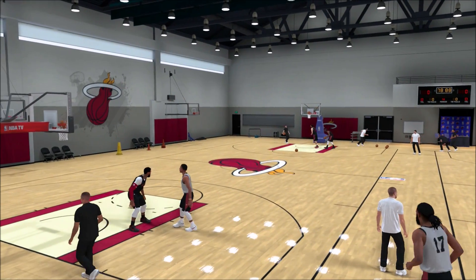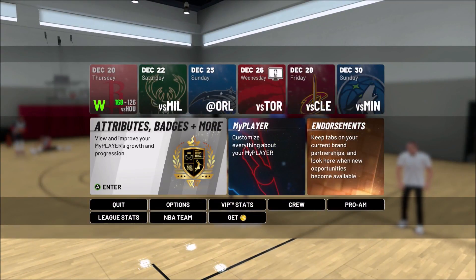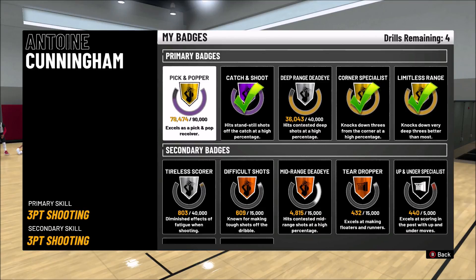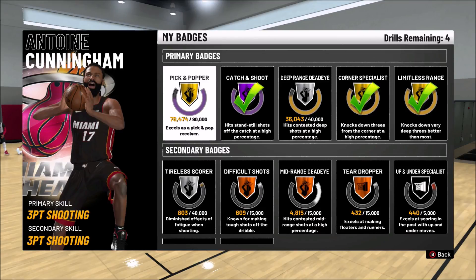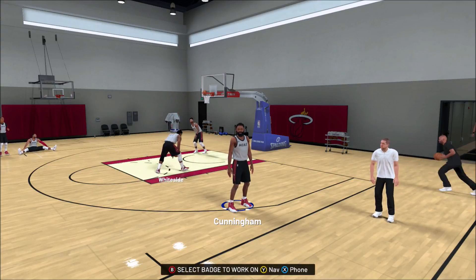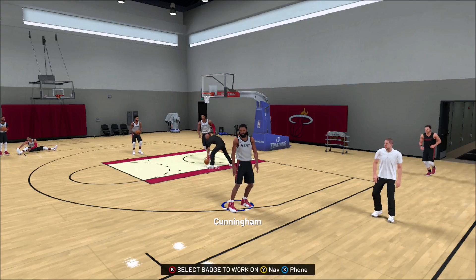I'm gonna show you what I mean by unlimited practices. When you come to the practice facility and hit B where it says 'My Badges,' you're gonna see how many drills you have remaining. For instance, I have four drills remaining. Now I'm gonna show you how to get unlimited drills so that after the four drills you can get more.